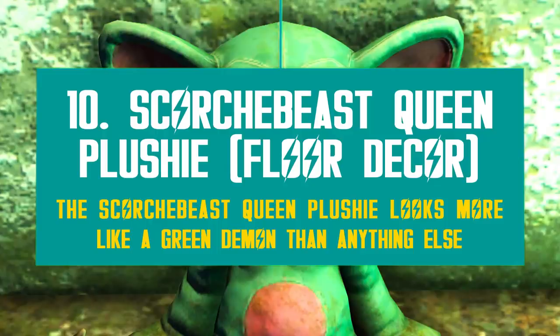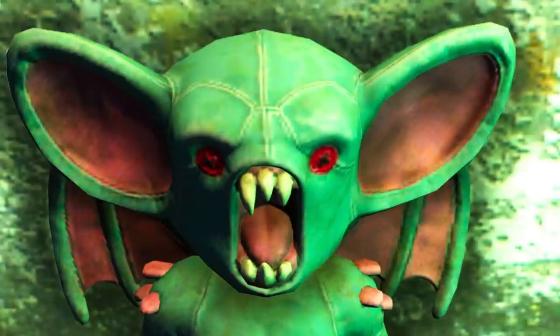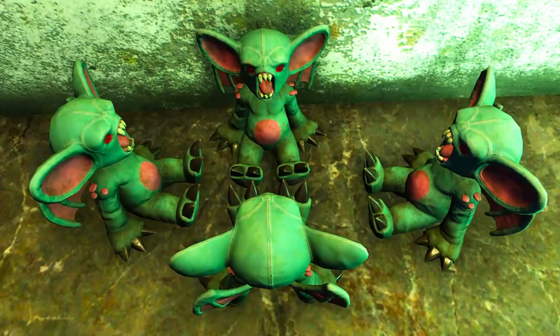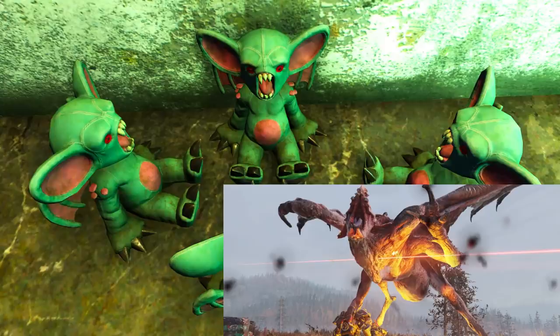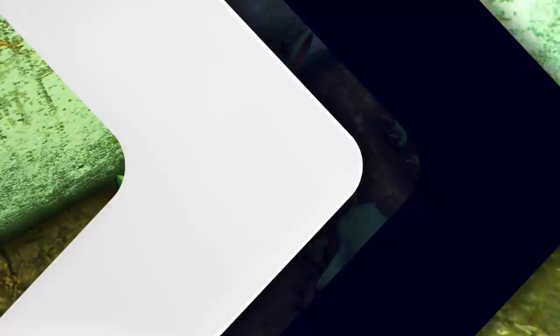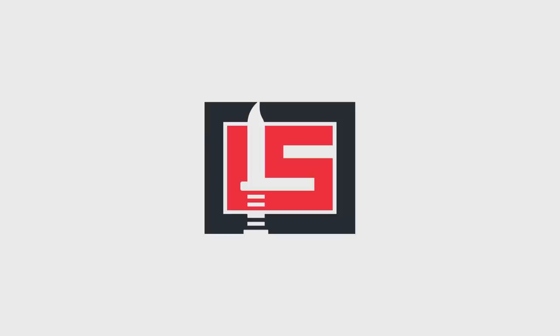Bethesda also added two new plushies to the Treasure Hunter Peels. The first one, live with patch 29, is the Scorch Beast Queen plushie under floor decor as usual. It's this sort of green and pink figure, which resembles more a demon or gargoyle than a scorch beast. Why green? The queen is definitely not green. This is probably the most terrifying plushie we've ever gotten, which is not exactly a bad thing. You can actually tell a story with the amount of plushies we have at this point.